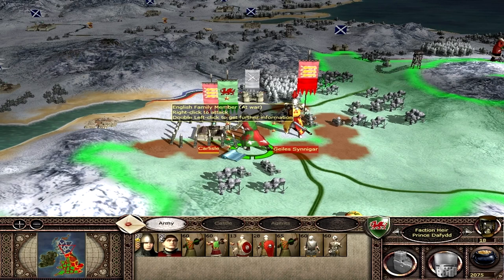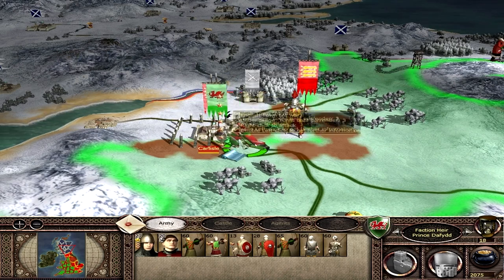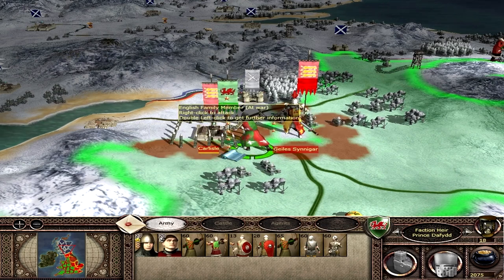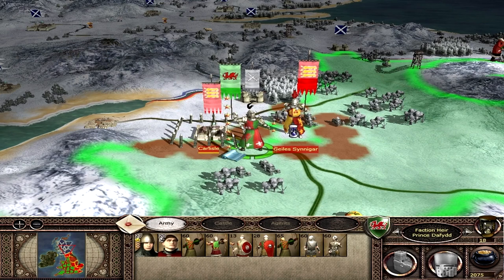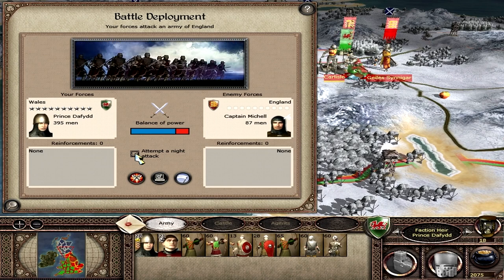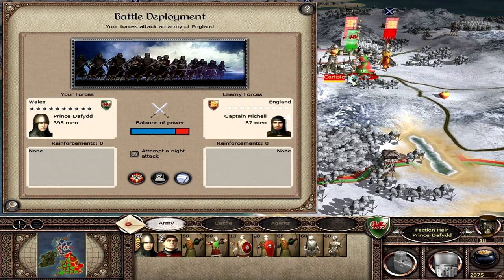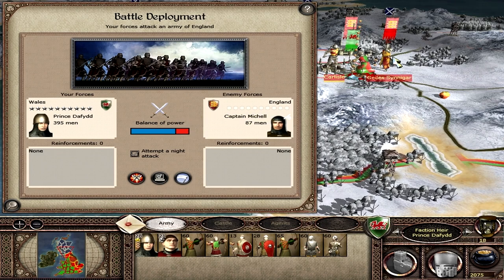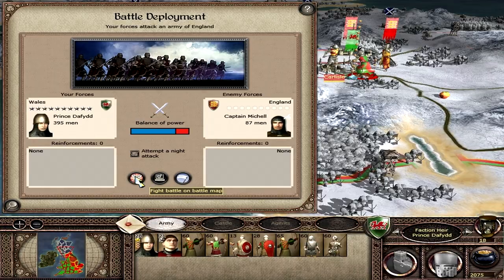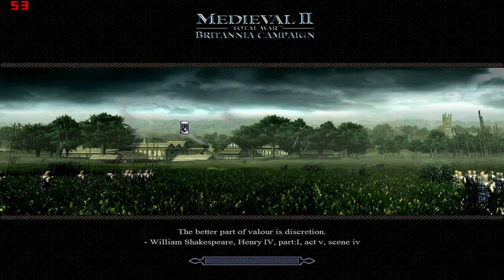We could assault Carlisle now and deal with the general, but he wouldn't actually reinforce. This is excellent — we can do a night battle with the Prince of Wales. Prince David will take Carlisle and then sally out and take on this peasant English army. So we're going to fight on the battle map and hopefully take this land for ourselves. Medieval 2 Total War Britannia campaign rages on, and it's been a fantastic campaign so far.